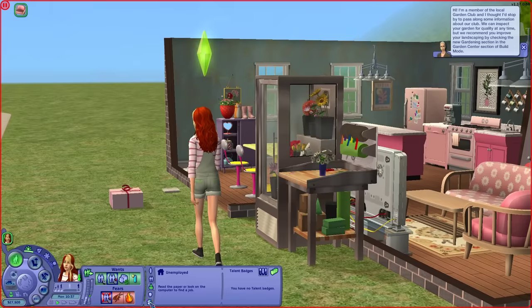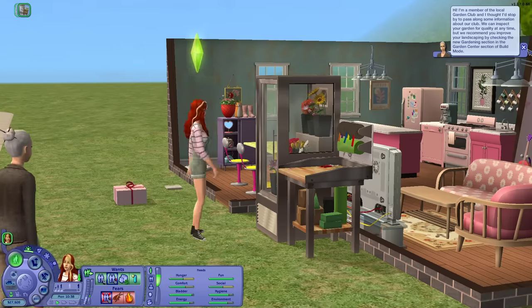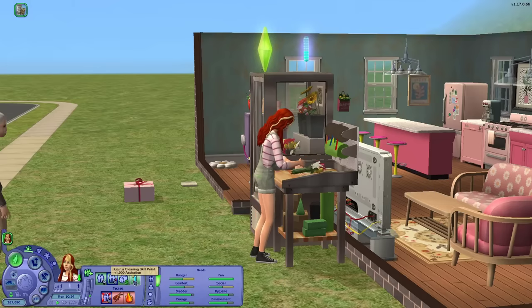Can I not put that in my inventory if I grab it? Yeah. Okay, we can only do daisies for now anyway. I guess we need to get a better badge before we can make anything different. So let's make the pink ones in a pink vase. She doesn't even have a gardening skill, so it doesn't look like flower arranging is linked to anything other than the talent badges.